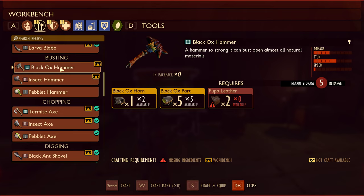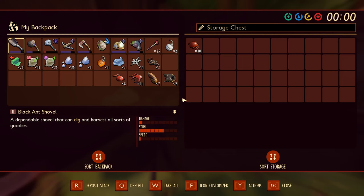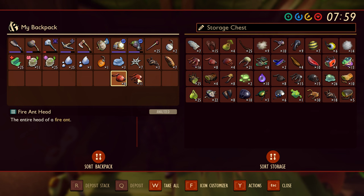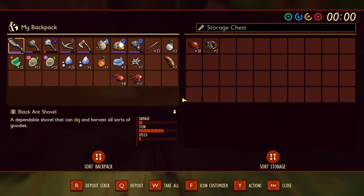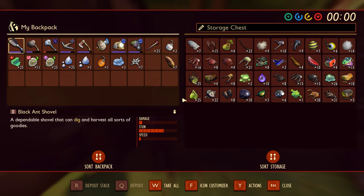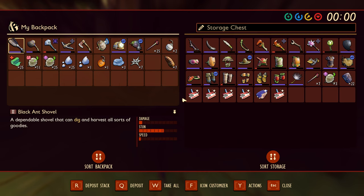Looks like we're exploring the backyard again. We were so close — one horn, five black ox parts, we have all the black ox things. We just need pupa leather. Damn it. These are our new chests for things we don't have yet, because we ran out of space in this other one.